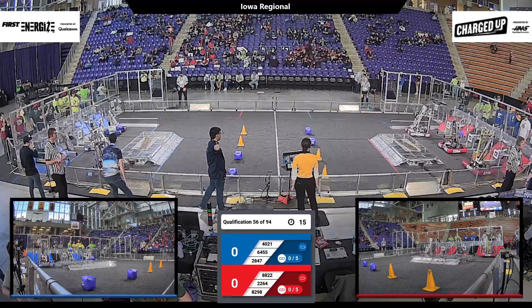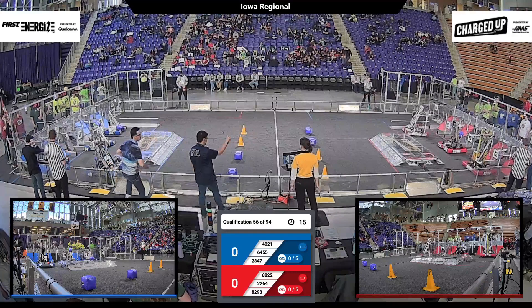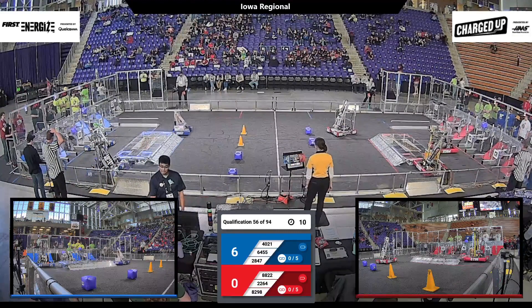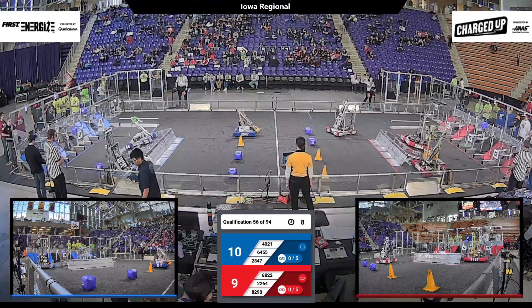Behind the line — three, two, one, go! Underweight, quality smash, robot 56. Two cubes up on the Blue side, one cube up on the Red side.